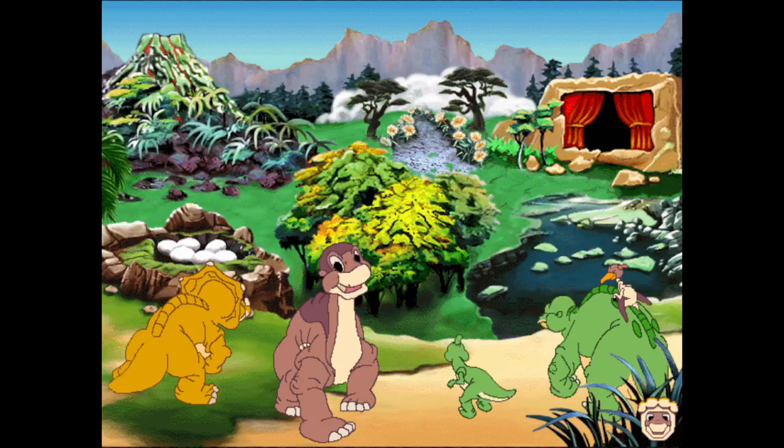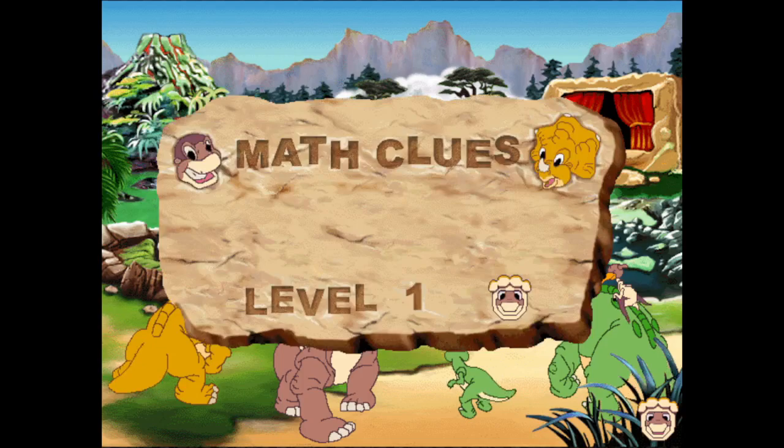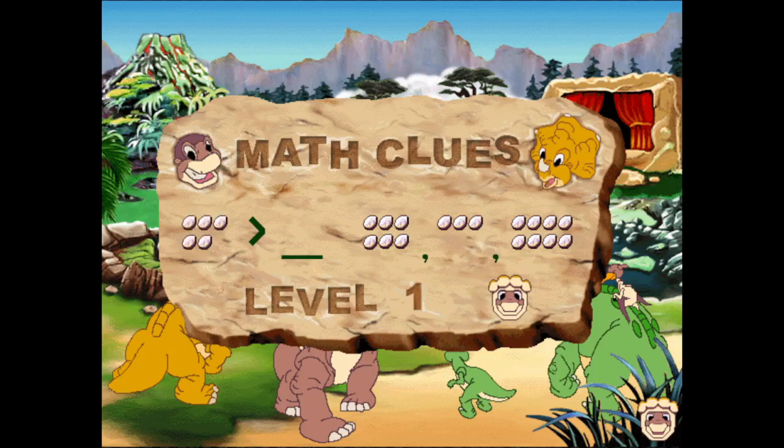First, let's practice a little math. Learning math is fun. Here are some clues that will help you in the adventures. This symbol is a greater than sign. What's on the left of the sign is more than what's on the right of the sign. You need to fill in the blank by picking a smaller group on the right. Here, the answer is this group, which has three eggs.